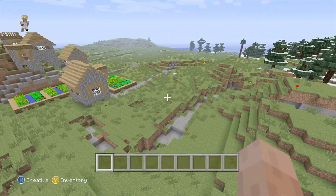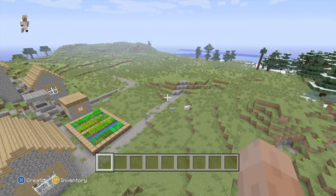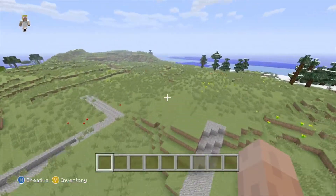We just need to find a flat area first. Why does it have to be flat? So it will be easier to make a house.